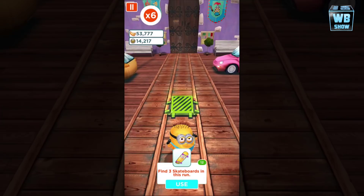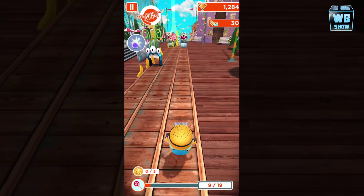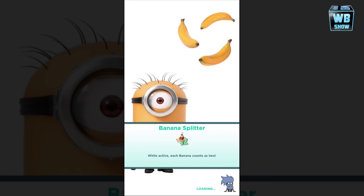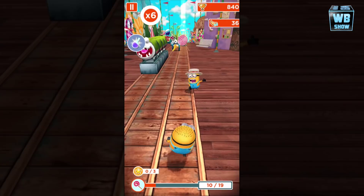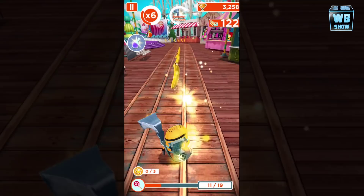I wanted to grab the candy but I thought I could jump over it — you can't. This is terrible, I can't believe I'm dying so quick. When I don't aim for the candy we're good, but the candy is always trying to kill you. This is the super crazy fun land stage. They put the candy in a certain spot where you'll smack into something.